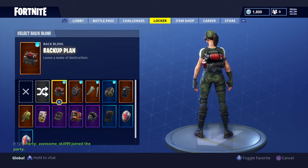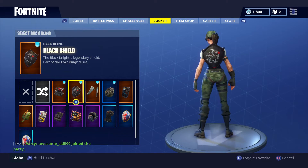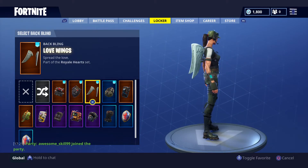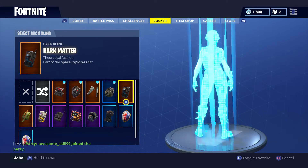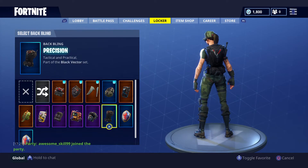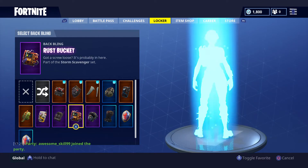Backup plan goes with pretty much anything. Black shield goes with her a little bit. Wings — nice. The free backpack you get, I'm pretty sure it was made for this character because it looks quite good on her. No. No. No. Yes, that's her backpack. This is what she'd look like if you don't have any other backpacks.